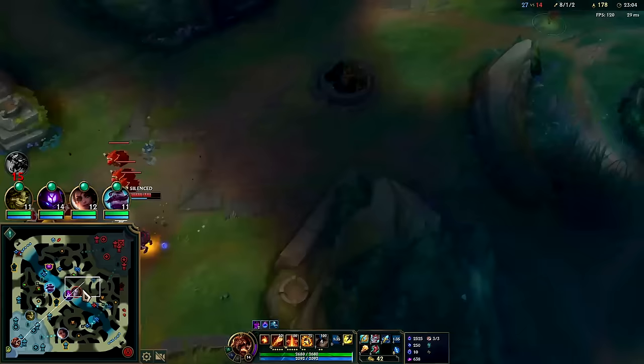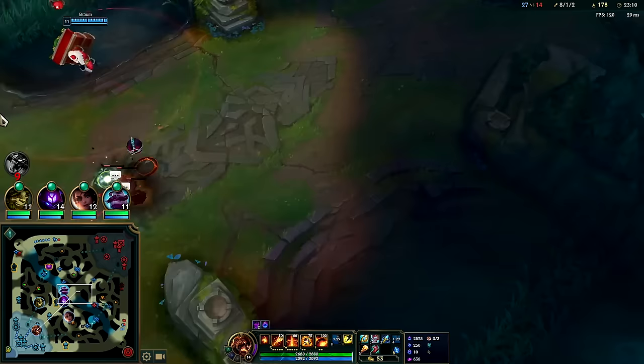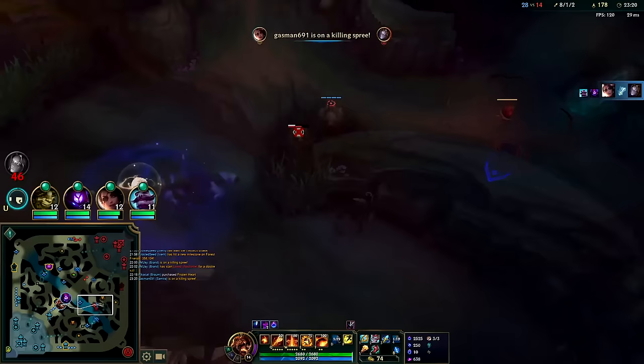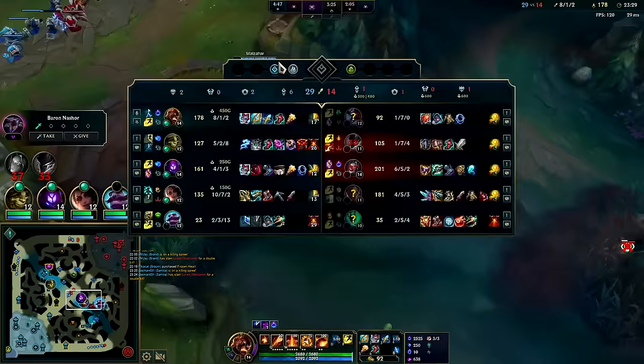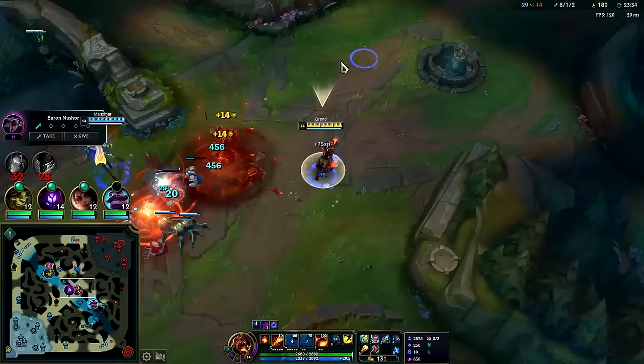Let's pick up Seraph's now — I'd say we go for Void Staff and Rabbadon's. You don't normally go for Dark Seal on Brand since it makes enemies camp you even harder. He scales well enough without it — his AP scalings are moderate, nothing crazy like an Everfrost champ. Rabbadon's is one of his best items but it's not 100% necessary. You can always go for utility like Morello if they have healing — Warwick healing isn't crazy here, just a little Nocturne self-healing, unless Lucian starts getting huge life steal.